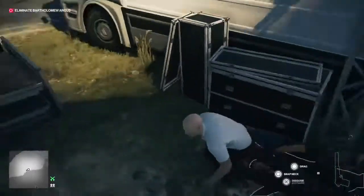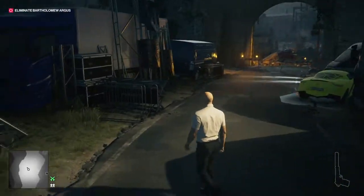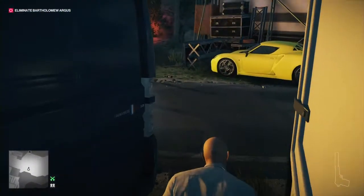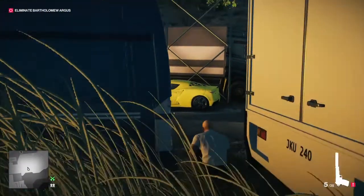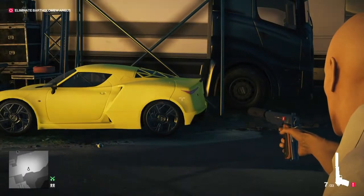It's pretty easy — all you've got to do is kick him off the cliff. So we'll just take out our gun and shoot the car a bunch of times.